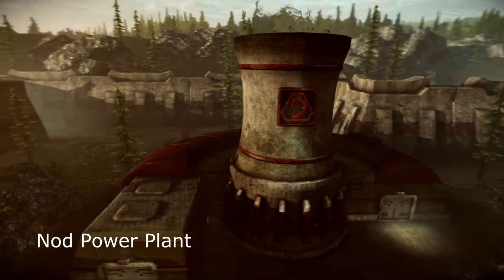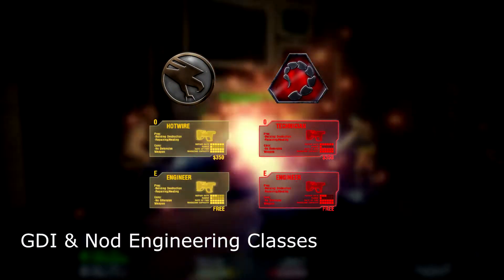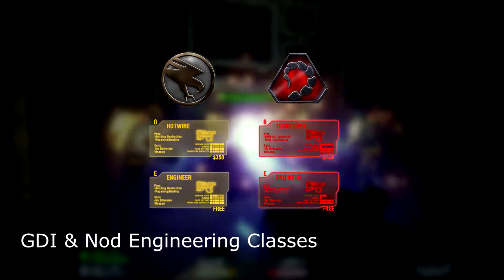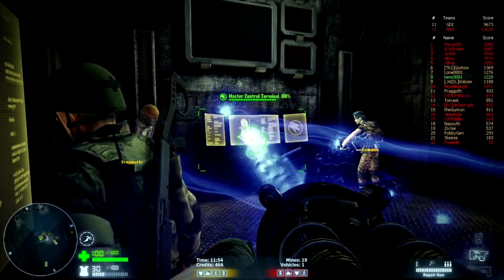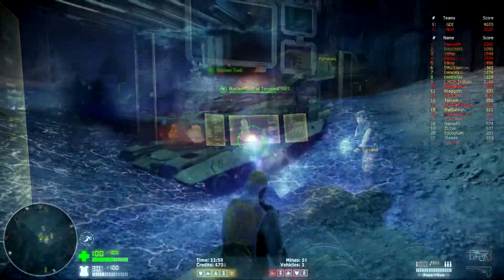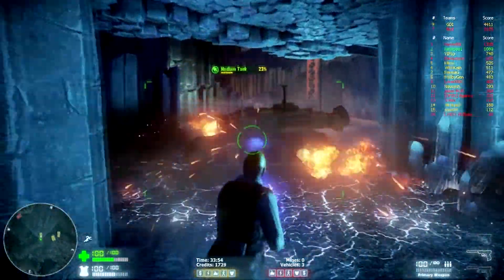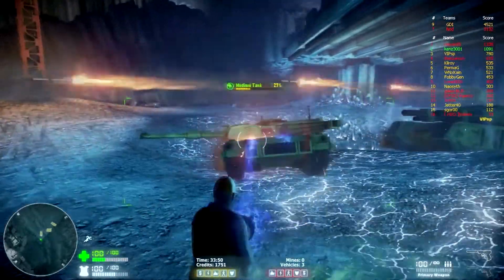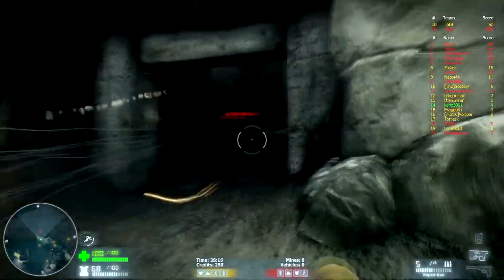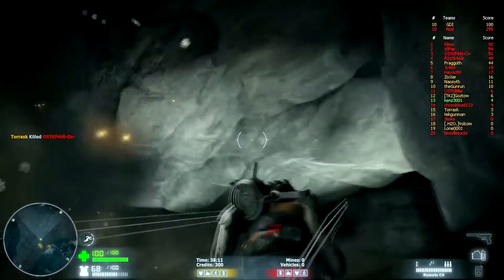You may also notice maps where there are no power plants. The GDI Hotwire, Nod Technician, and Basic Engineer classes are equipped with repair guns. If a friendly building is damaged, these classes can repair quickly by firing the repair gun at the MCT. This gun also repairs friendly infantry and vehicles. On the other hand, the gun can disarm enemy C4s and super weapon beacons. The repair gun cannot damage enemies, so these engineer classes must rely on their sidearm or C4 for personal defense.